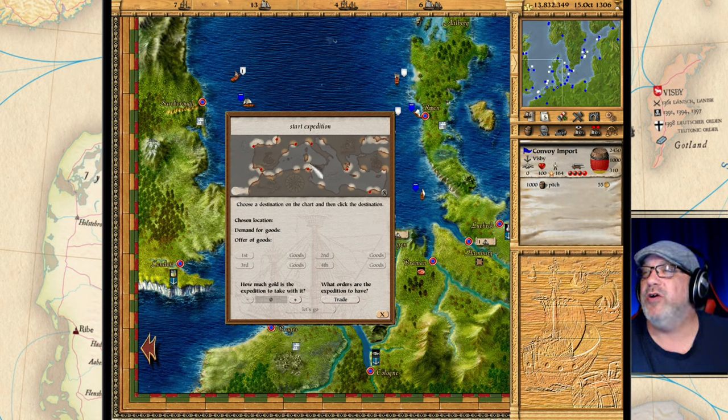We know that this place right here has spices and they want pitch, so we're going to uncheck the other option. Here's the location, the demands for the goods, and the offer for the goods — it's pretty straightforward. We click on Tunisia and the goods we want is spices.